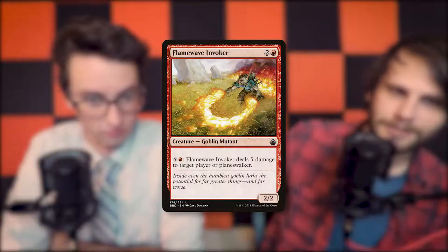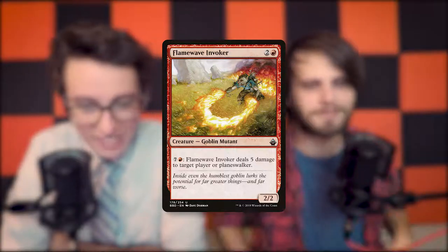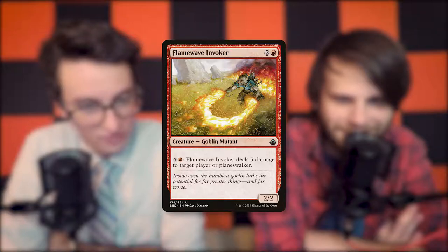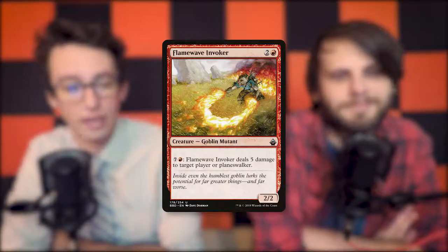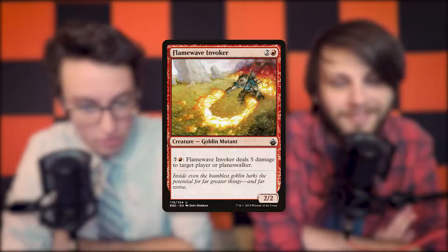Random card of the day — Flame Wave Invoker! This is from Legions and 10th Edition. It is a 2/2 for three mana — two colorless, one red — with an ability: seven colorless, one red: Flame Wave Invoker deals five damage to target player. So that's Lava Axe on a stick, but for two more mana. Weirdly, I like this card in draft.